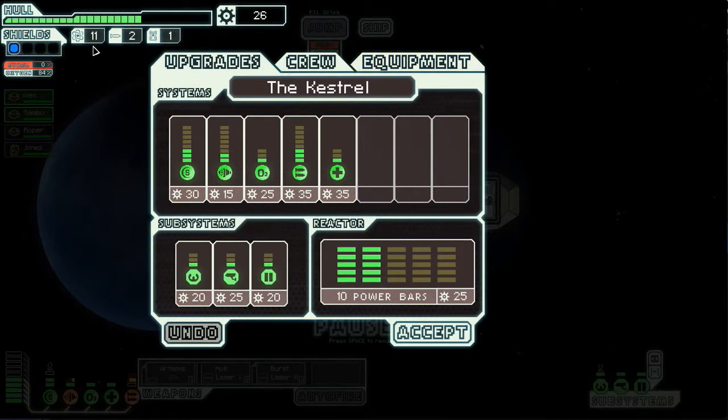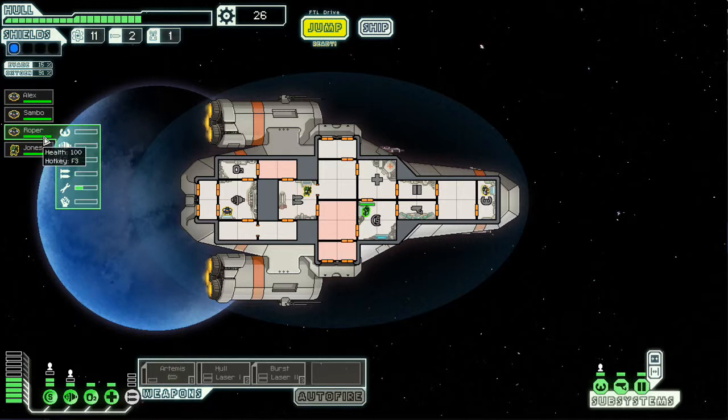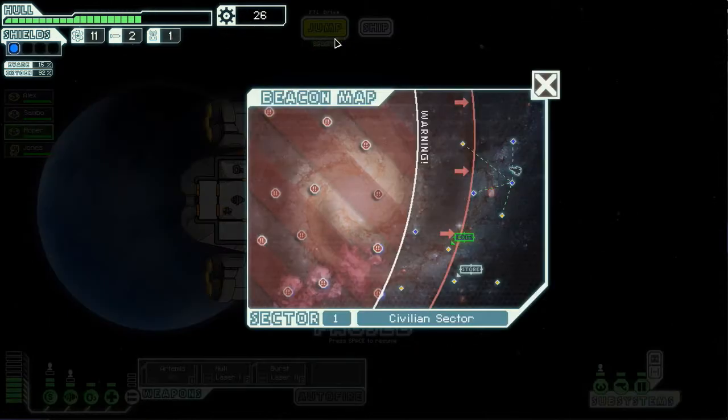I've got some points to spend but I'm just gonna keep them for now, save my points up for later as they're working on the repairs. All right, I've got one repair down - put him over there. Put you on shields, you on weapons. Let's see, they're leveling up really fast. All right, let's jump out of here. Unvisited location - yeah, we'll go there.